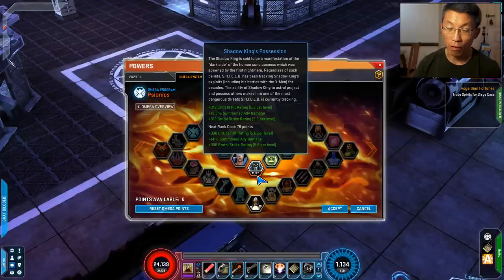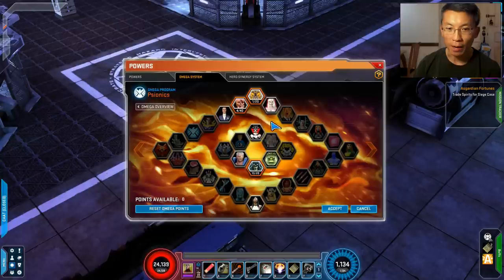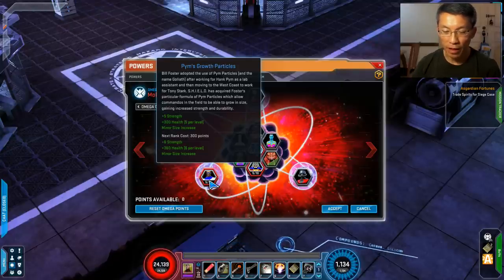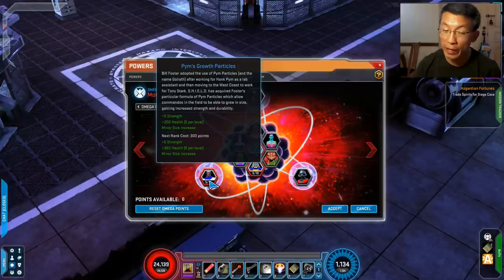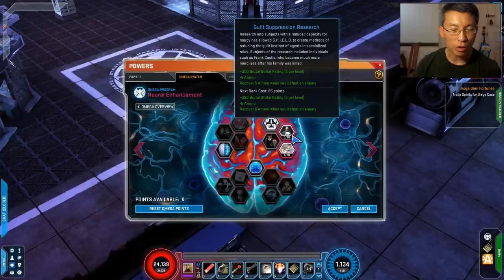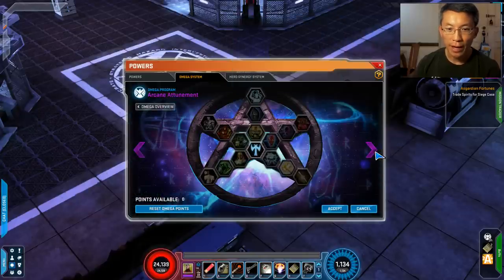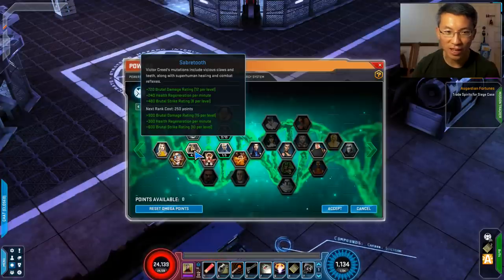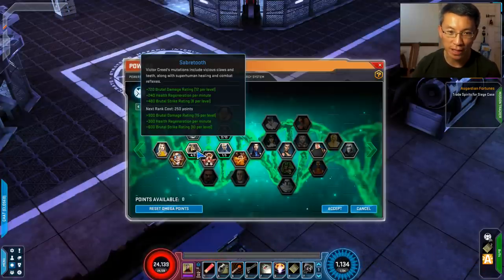Shadow King is something I really enjoy having for almost all my heroes because it buffs both crit and brutal. I dumped some points here and there — nothing fantastic. For Punisher, Strength means cost reduction and I need that. I picked the Strength node but it's pretty expensive upfront because you also get health and size increase with it. If I strip it off, I lose 5% cost reduction. Gil Suppression is low-hanging fruit if you're low on Omega points. Fighting plus 9 Fighting is great, along with a little brutal damage, health regen, and brutal strike.